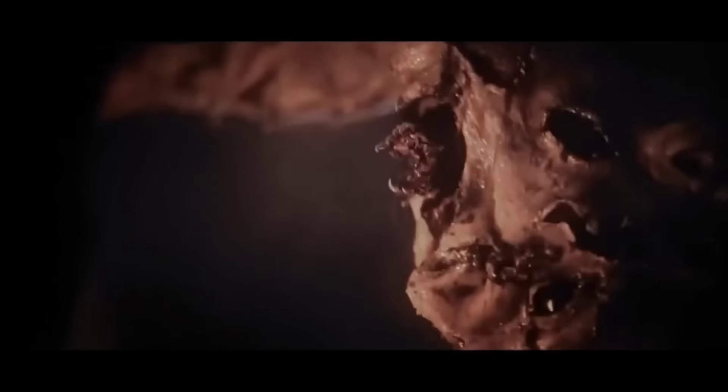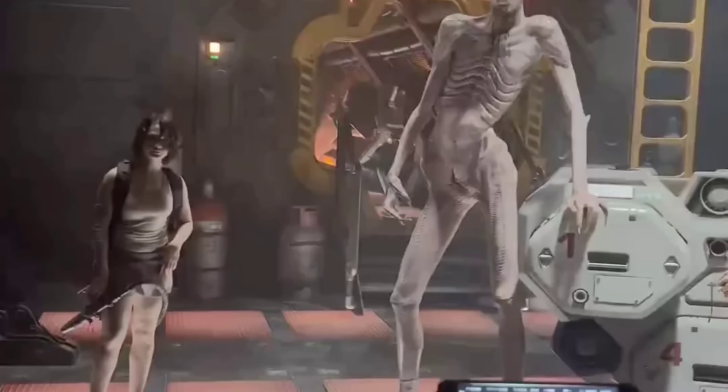It also has an inner mouth, similar to an alien, as well as claws which it used to disable Andy with a single swipe. It has deep black eyes like an Engineer, and seemed to smile as it stalked and attacked people, giving it a very creepy and disturbing essence.